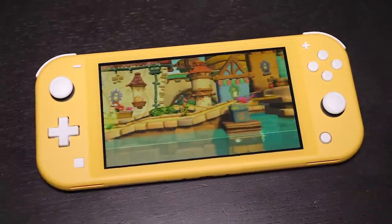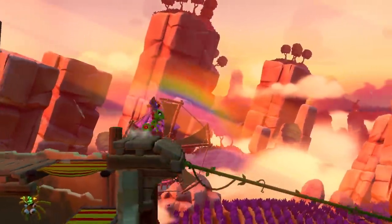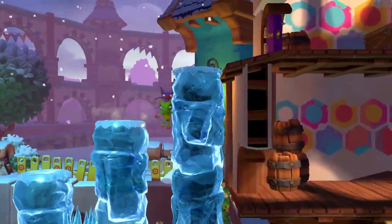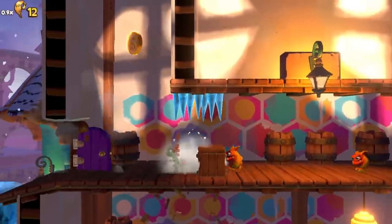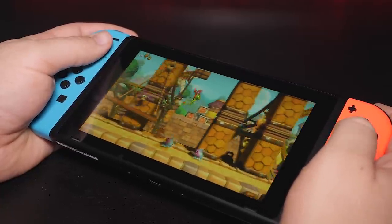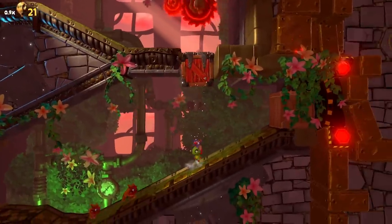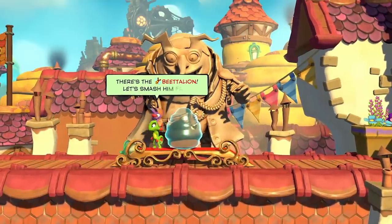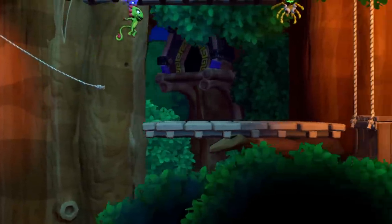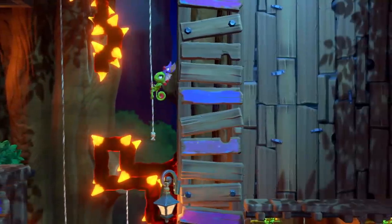With bright colors and richly detailed stages, Yooka-Laylee and the Impossible Lair makes a great first impression and is a beautiful looking side-scroller. It's built using 3D graphics but plays out entirely in 2D, much like Retro Studios' Donkey Kong Country: Tropical Freeze. Like the original Yooka-Laylee, the Impossible Lair is built in Unity, and it quickly demonstrates both improvements to the engine itself and an evolution of the team. The game is both more visually striking and more fluid, utilizing 2D elements in the distant background alongside 3D structures — gameplay first with clean legible level design.